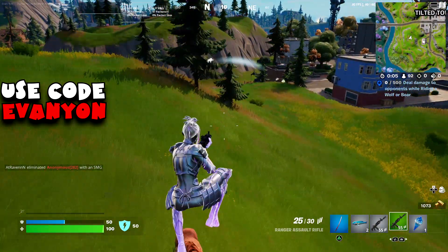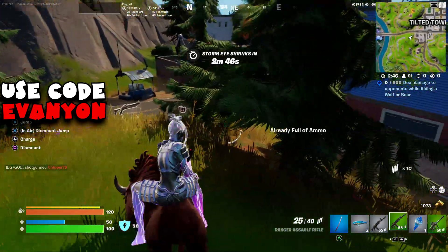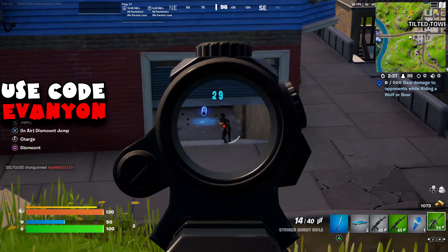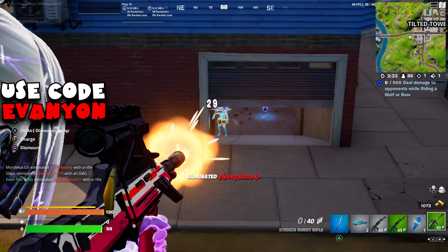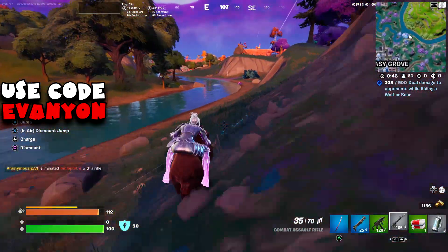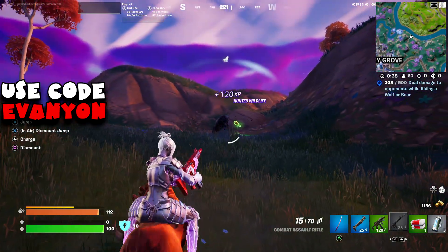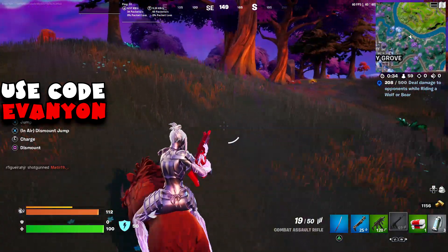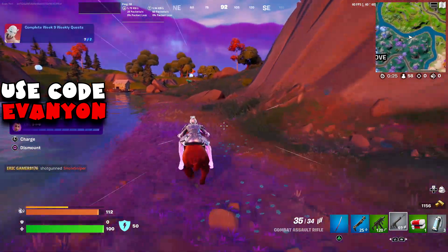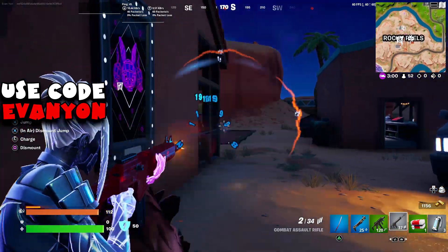Final challenge of the week: deal damage to opponents while riding a wolf or a boar. I did some damage to an opponent at Tilted Towers, but the easiest way is against wolves. Each wolf should have 250 health, so you'll just need two wolves. Another easy alternative is going to Mancake, starting a duel, and doing 500 damage — he has more than 500 health so it should work. It's cumulative, so you don't have to do it all at once. I'm not sure if animals are available on Team Rumble, so keep that in mind.